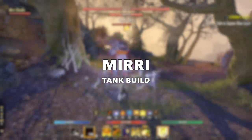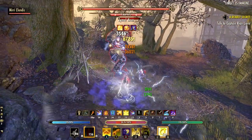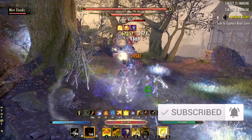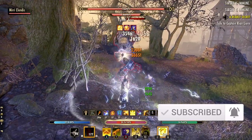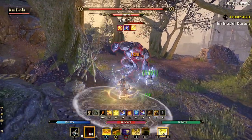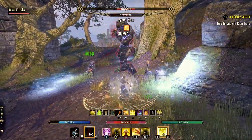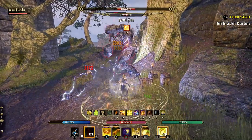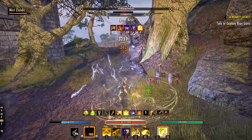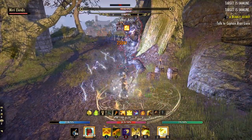Let's start off our list with Mirri, the Daedric lore-loving Dark Elf coming soon to ESO Blackwood. I do have a complete guide for Mirri over on my website which talks more about her background, skills, passives, unique companion perks, and more. Keep in mind that Mirri's companion design is very similar to that of the Nightblade class, and that's going to have a big influence on how Mirri's builds work in ESO.